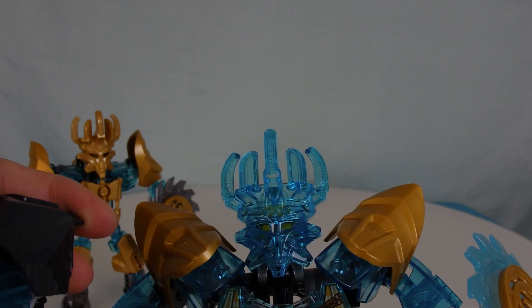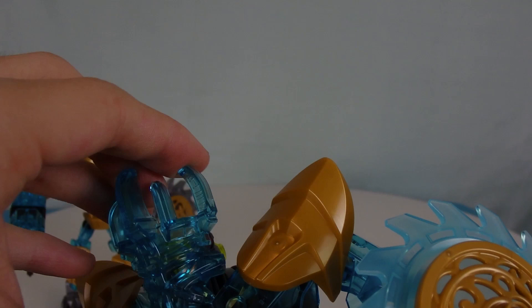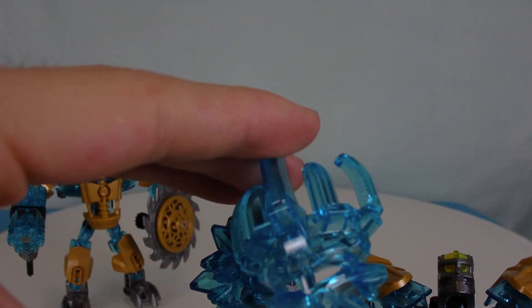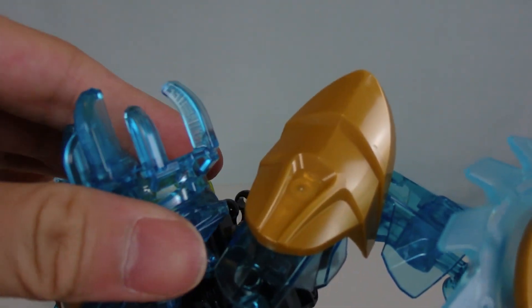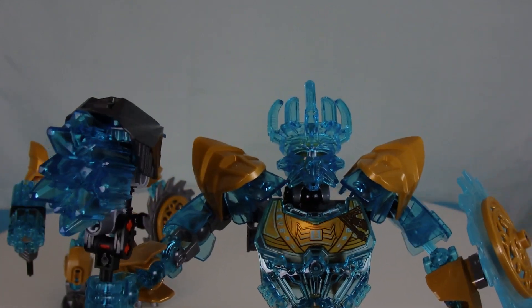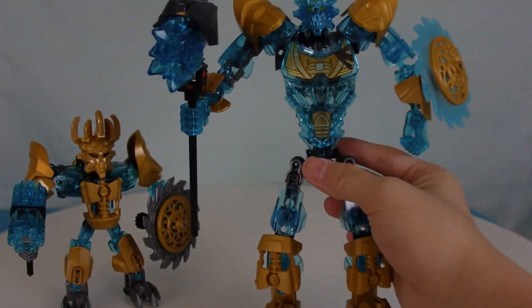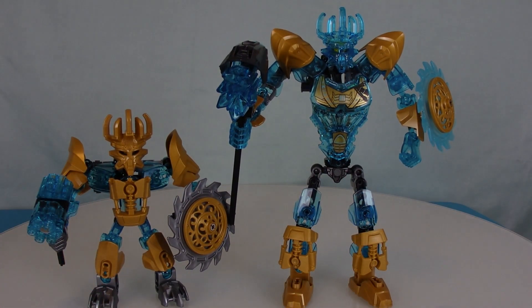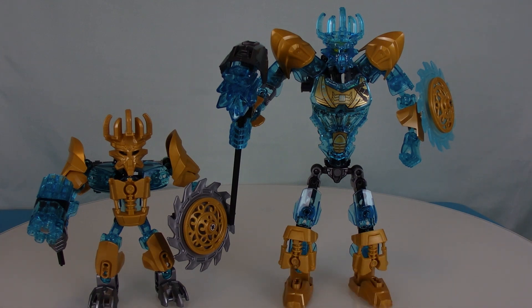That would honestly look like a much better mask — a lot cooler and a much nicer piece to collect. As it stands, it's nice and all, it's a blue Mask of Creation, but it looks like a ghost when you put it on him. I think that's the only real problem I have with Ikimu, and it's so noticeable I had to bring it up first. Since I have both Ikimus here, I might as well just show you right now. And so, now it's time for some comparison.